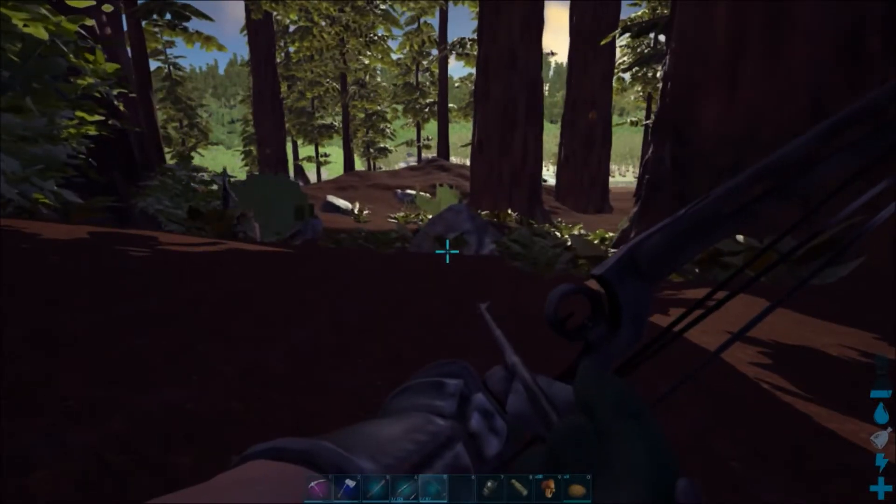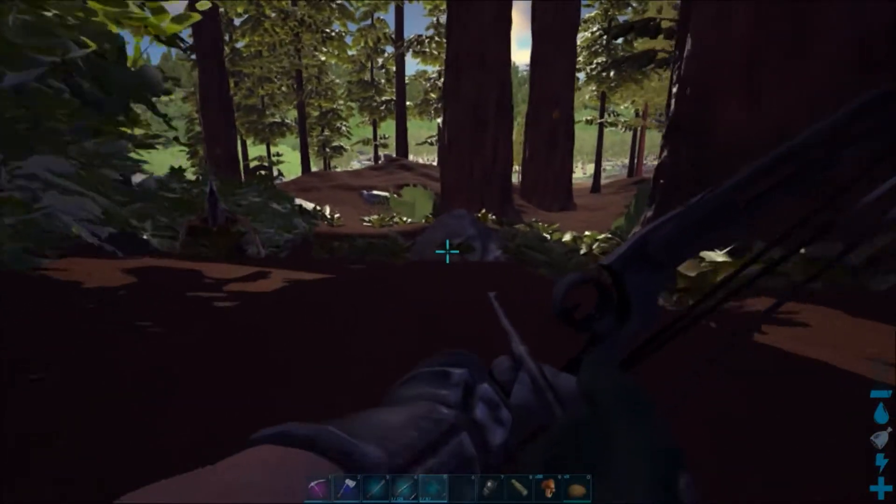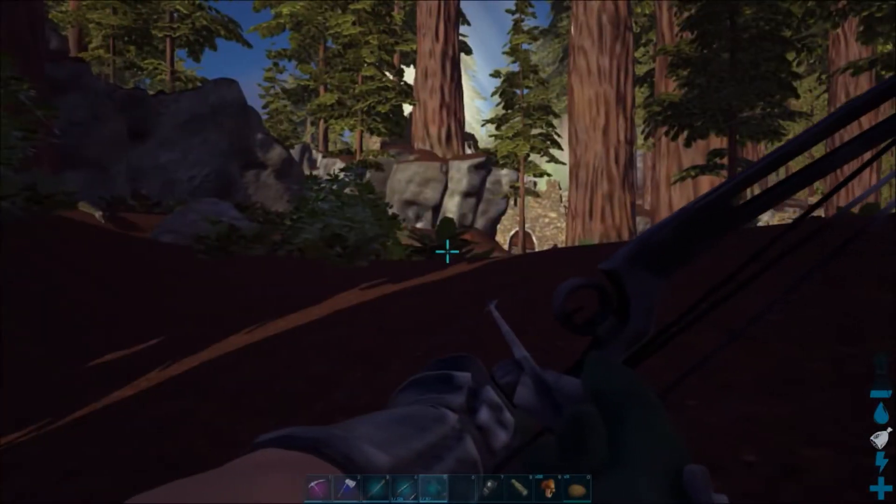As you can see, if you look — I'm jumping — you can see my stamina is going down. So I am not in infinite stats today, so we're doing this properly.